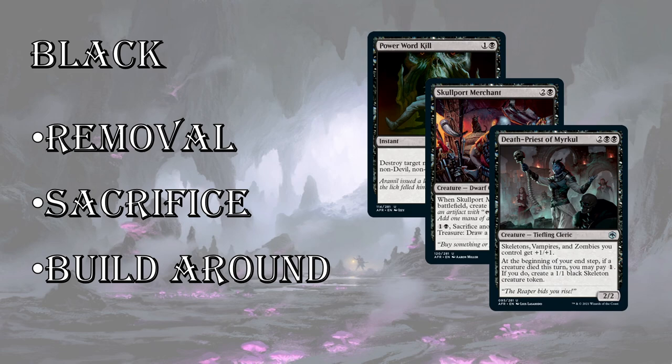Last up for black uncommons is the build-around: Death Priest of Merkle. 4 mana for a 2/2 — not a good rate — but it gives all your other skeletons, vampires, and zombies +1/+1. There are quite a few in black, though maybe only one or two vampires. The second ability is also incredibly relevant: at the beginning of your end step, if a creature died this turn, pay one to create a 1/1 black skeleton creature token. That token becomes a 2/2 because of Death Priest, runs into combat again, and it just generates an overwhelming tide. It provides value for your creatures trading in combat.